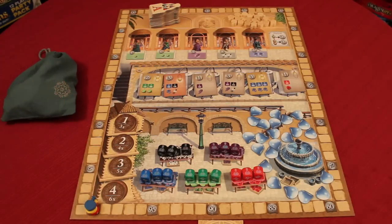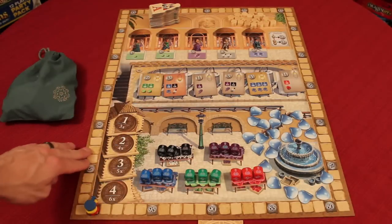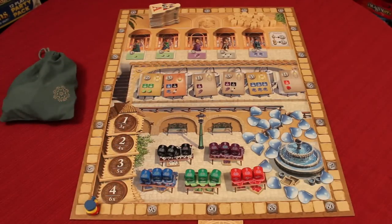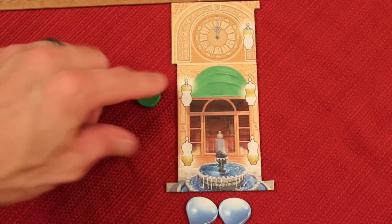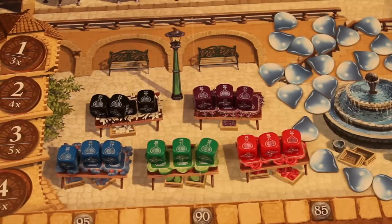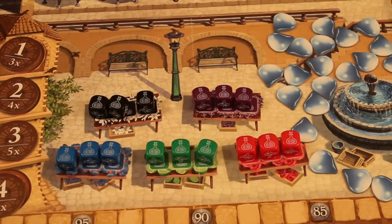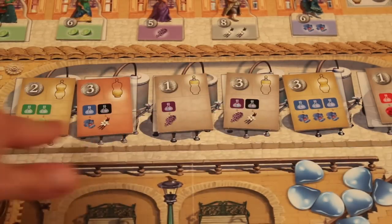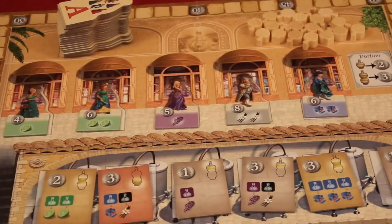Here's the board set up for either two or four players. You play on this side of the board for Perfume. The other side looks the same but scales down for three players only, so it's a double-sided, double-function board. Everyone picks their color. Over the course of the game, you'll use dice to create fragrances that get you money by turning them into fragrance notes and eventually selling perfume bottles to customers.